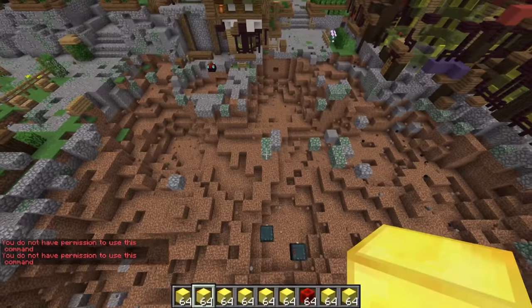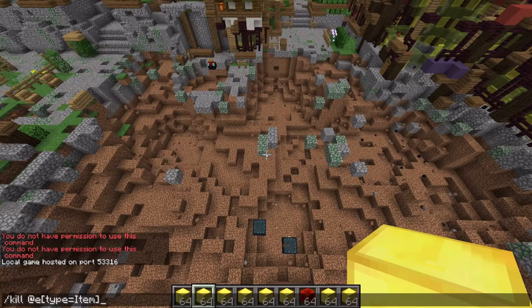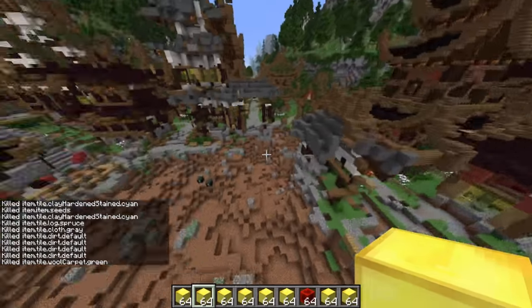If you load up a world and it doesn't allow for creative mode, just pause the game and then hit Open to LAN, making sure to enable allowing cheats.